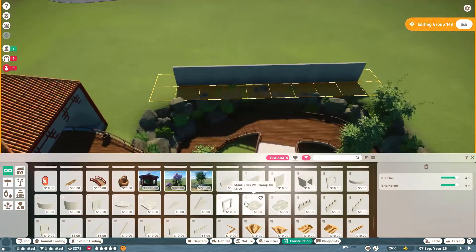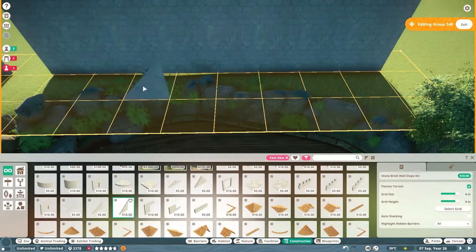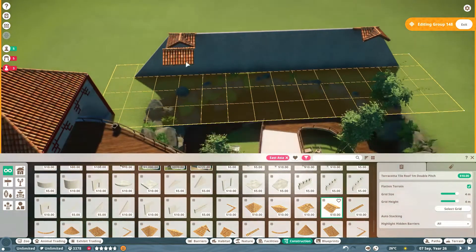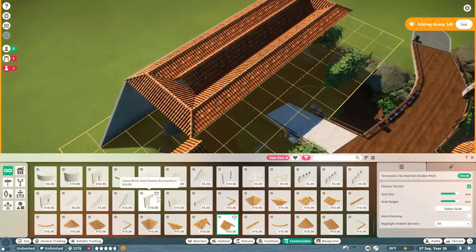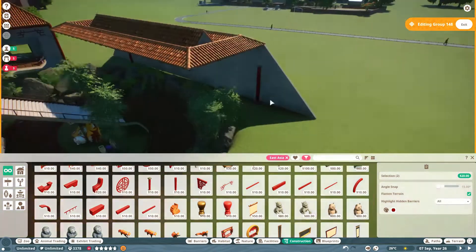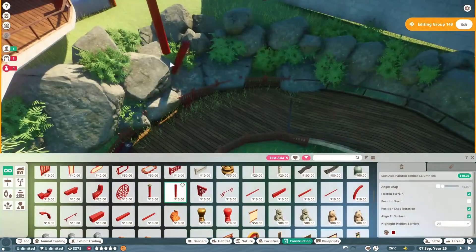We haven't decided what's going on yet — what's going in what area, how much we're going to have, whether we're going to breed or just buy males or females to keep it a bit easier. I just decided it needs to look better and more like if you went to a real zoo you'd be really impressed. Our African area unfortunately doesn't fit that standard, and even some of the scenery changes we've done still aren't going to help.